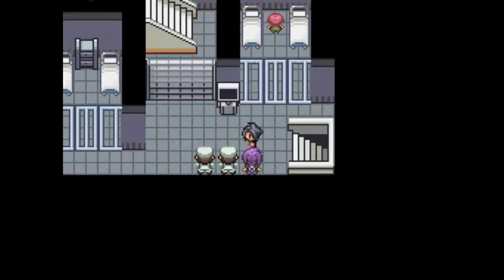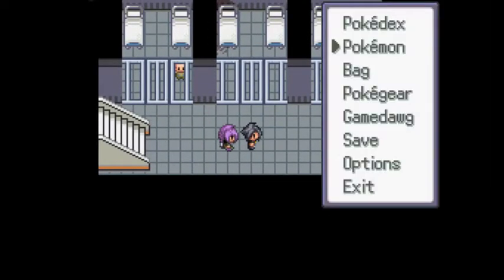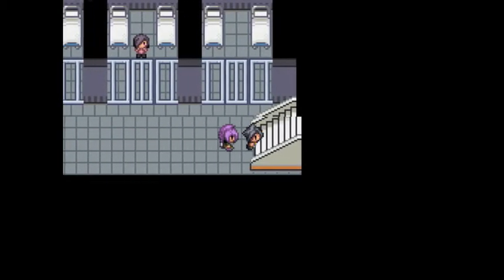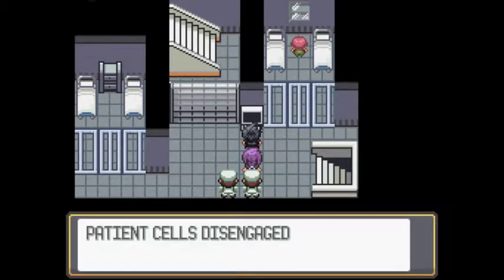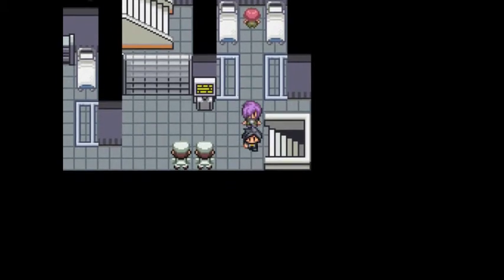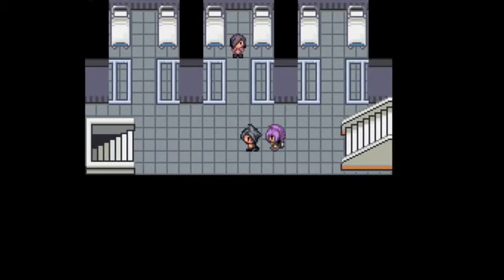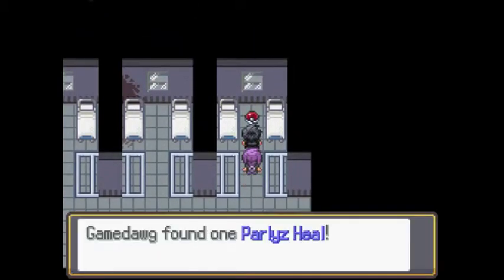This is a building full of regrets, and they're going to move for us. Let's heal up real quick, because I kind of feel like we need to. I kind of wish my team ever healed my Pokemon up. Oh no, they do heal them up — when did that happen? Let's start inserting the data card into here. Patient cells disengaged — we actually freed these people now. Let's go talk to them. There is a Pokeball here — it's a Paralyze Heal. Nothing too crazy, but it is kind of nice to have. I might sell it at some point given how often I've been dying recently.